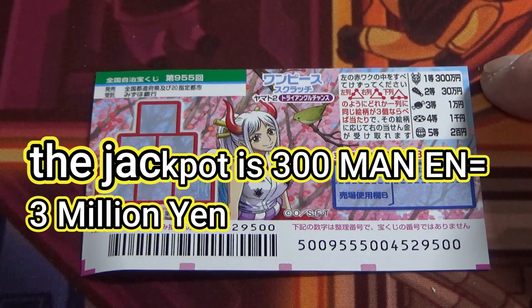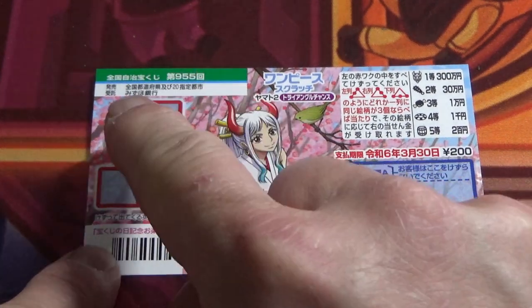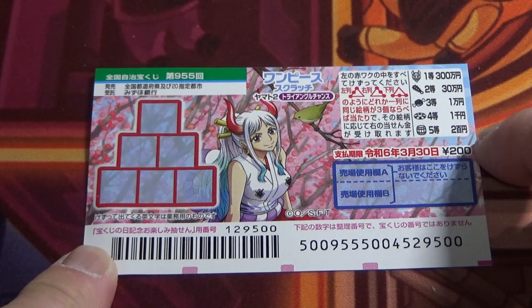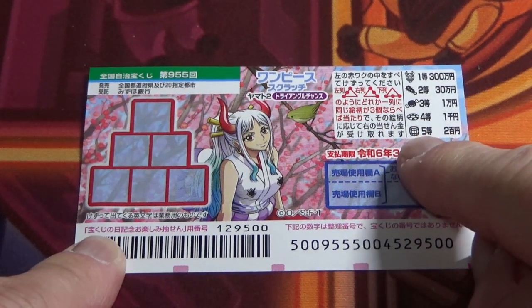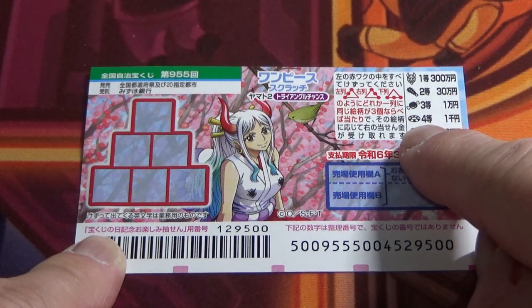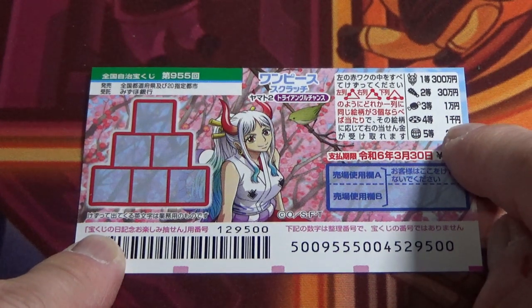The jackpot is 3,000,001 yen. This is the scratch area and these are the prizes you need to find. You need to find three of a kind in a line in order to win. Starting with the fifth prize: three barrels will win you nihyaku en. For the fourth prize, three life rings will win you sen en.